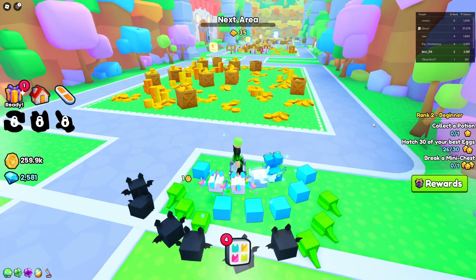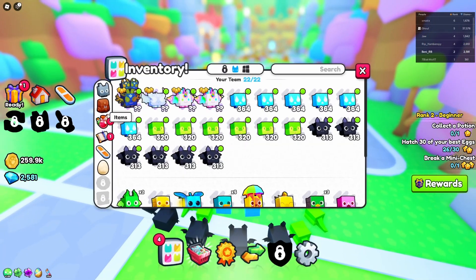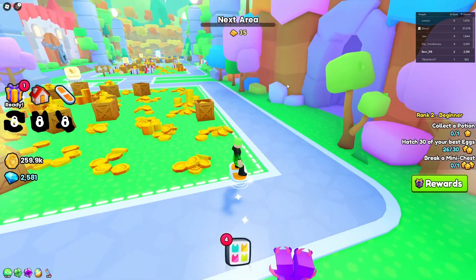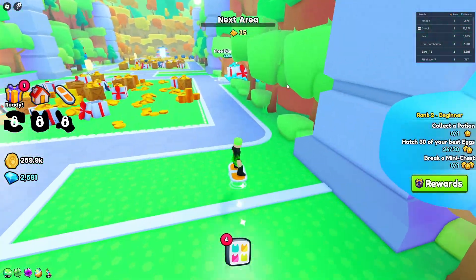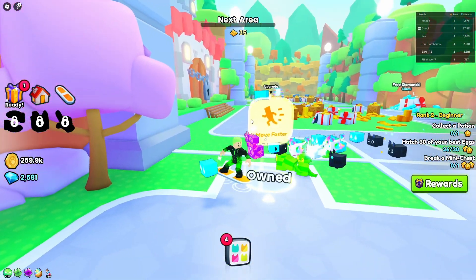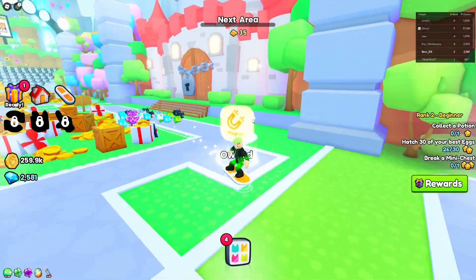An awesome thing about ranking up: when you reach Rank 2 you get a free hoverboard — a basic one everyone can equip — so you can fly around super fast. Also very important: you can buy faster movement speed and a magnetism upgrade, which makes collecting items much easier.